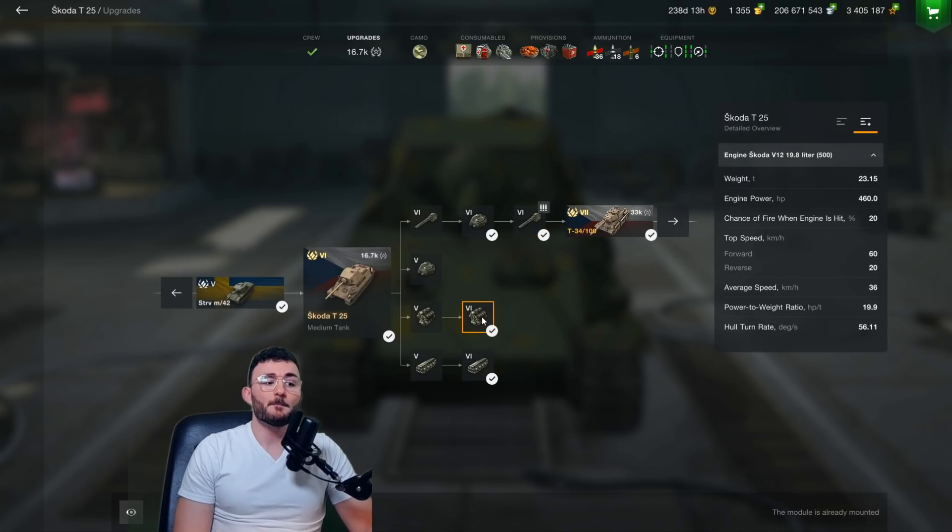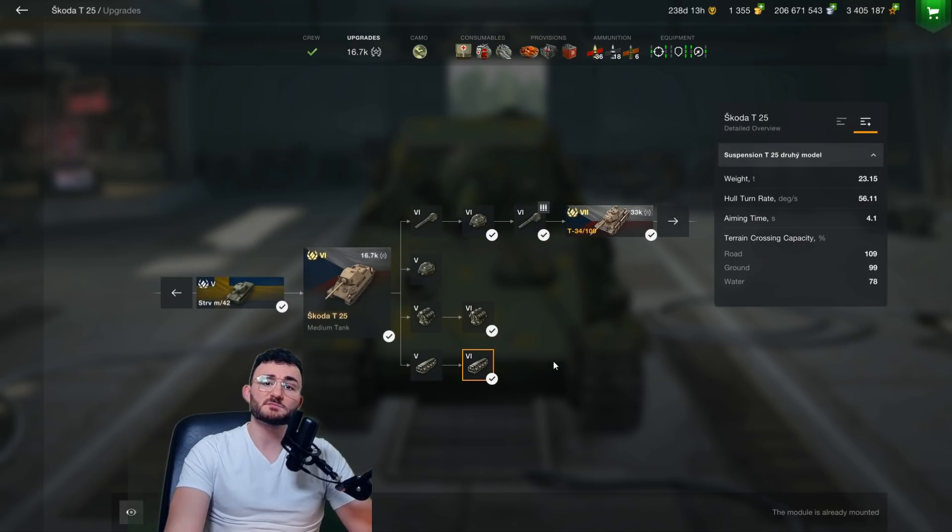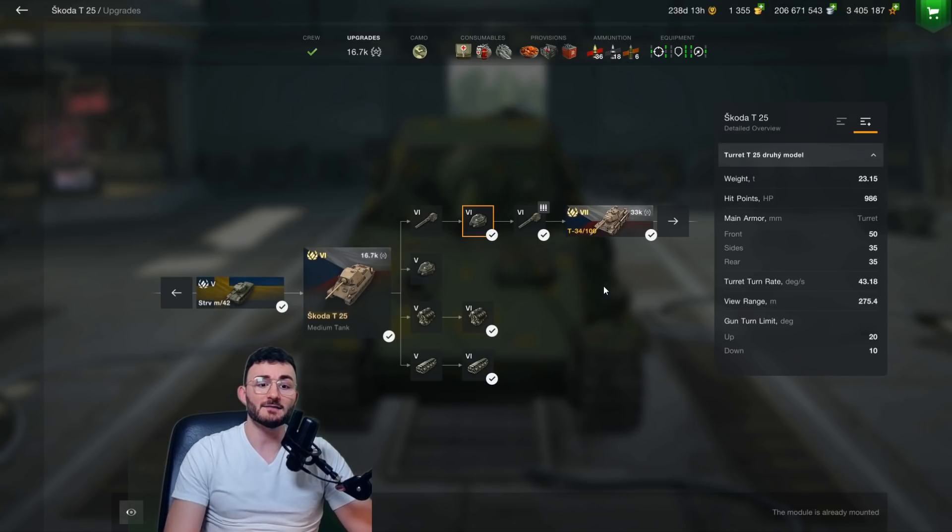One thing that really amazes me about the Skoda, and I don't know if a lot of people recognize that when playing it, but the mobility is insane. You go around 60 kilometers per hour, so you are nearly as fast as light tanks of the same tier, which allows you to take really advanced positions or retreat if you need to — something that perfectly fits the gun being implemented on that tank. The traverse speed is no problem: 56 degrees per second for the hull and 43 for the turret, which is enough for you to do all the job.